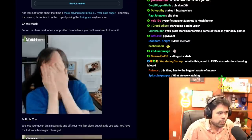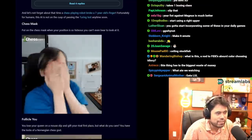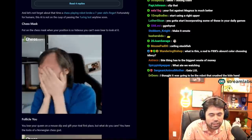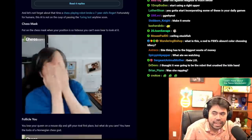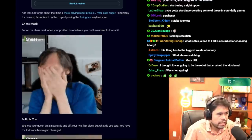The Chess Mask: put it on when your position is so hideous you can't even bear to look at it. I think I've done this — I've definitely gone like this at some point. The chess mask is a very relatable pose, here from Gukesh of course.